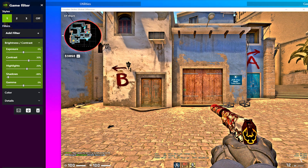Under Brightness/Contrast, I have my contrast set to 30% to give a little more depth to the scene, while also increasing the highlights to 20% to help with evening the scene. I dropped shadows to negative 88% to help a ton in those dark spaces where an enemy could be lurking.